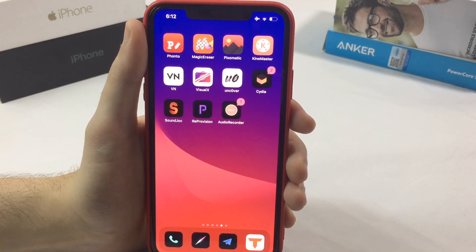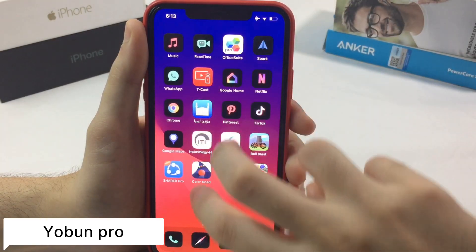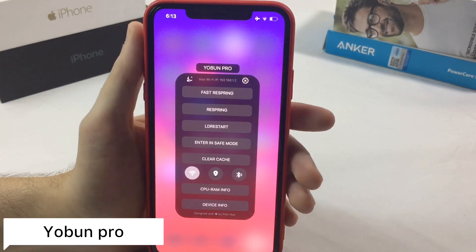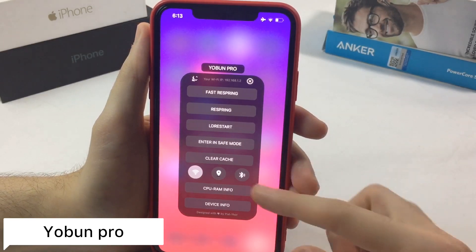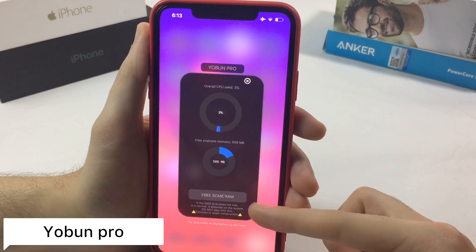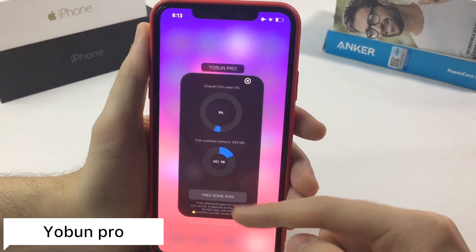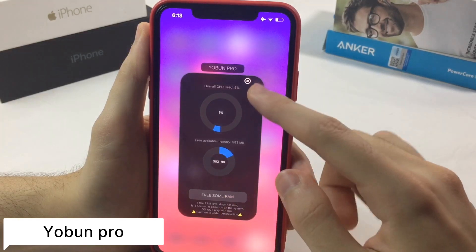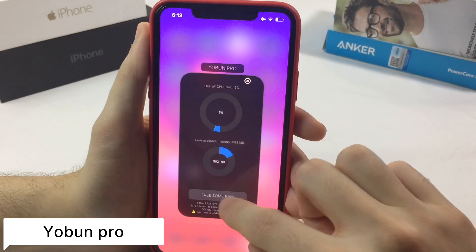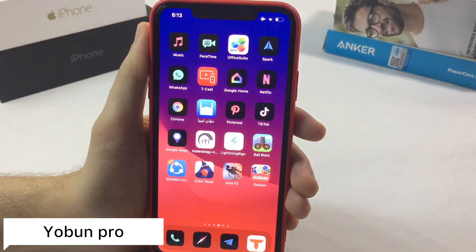The next tweak is called U-pon. If you swipe on your home screen with two fingers, a new UI pops up. It's pretty useful — you can view your CPU usage, free up some RAM, clear cache and similar stuff.